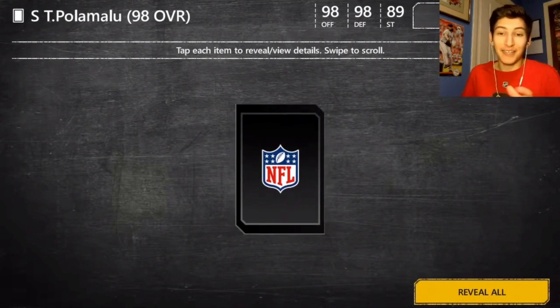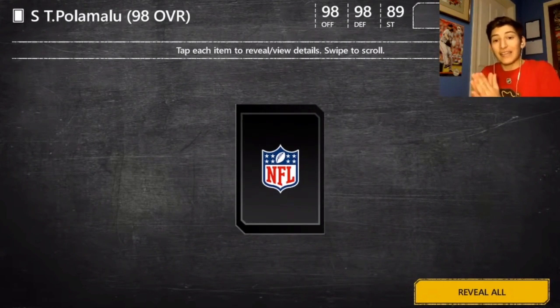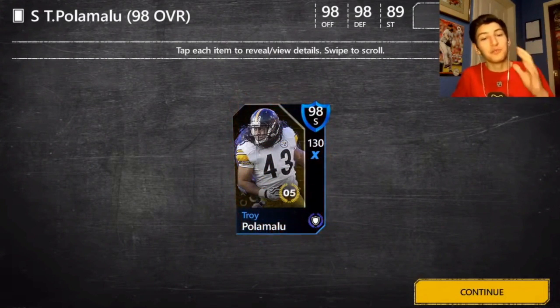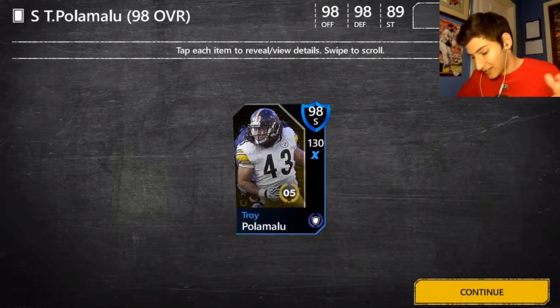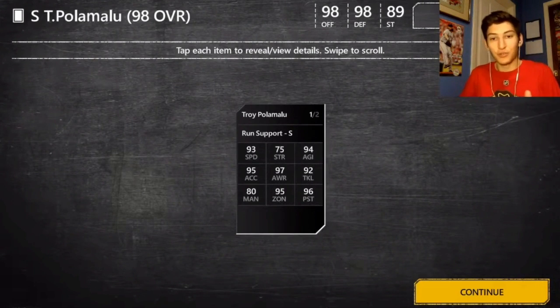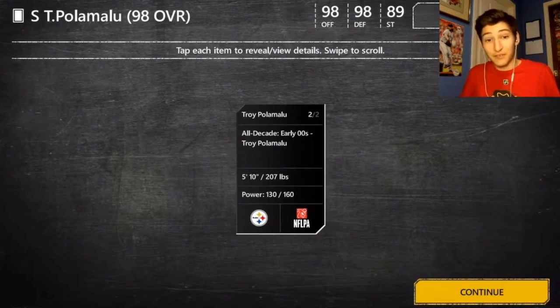I am live right now if you didn't know — this is a live video. 98 Troy Polamalu in three, two, one — bam! That was beautiful. He's from 2005. Again, 98 overall: 130 power, 93 speed, 95 acceleration, 97 awareness, 95 zone, 96 pursuit — really, really good card.